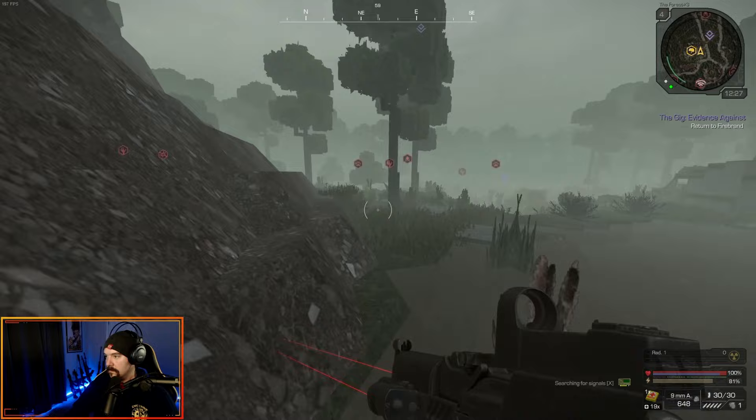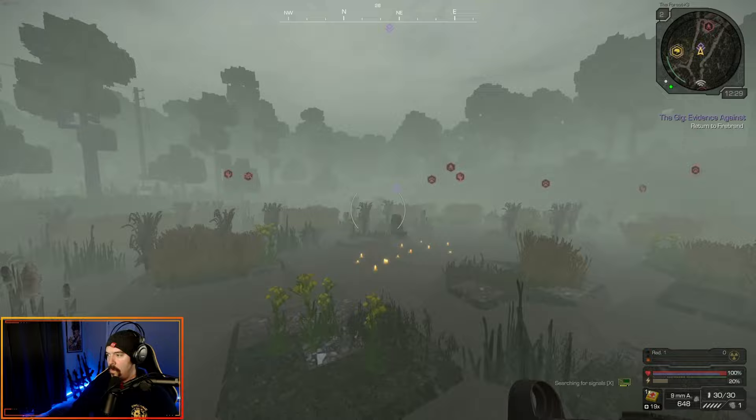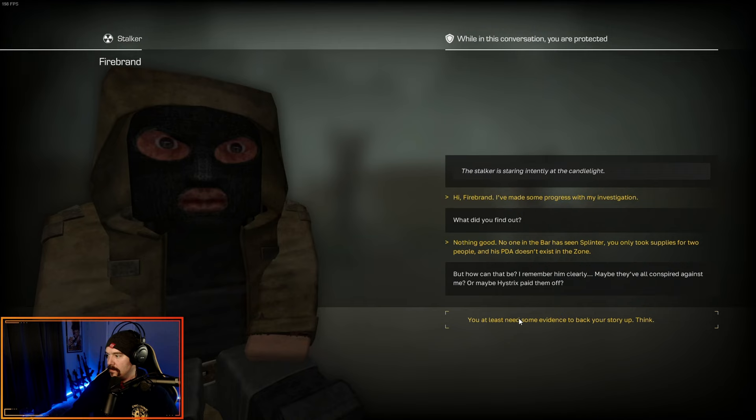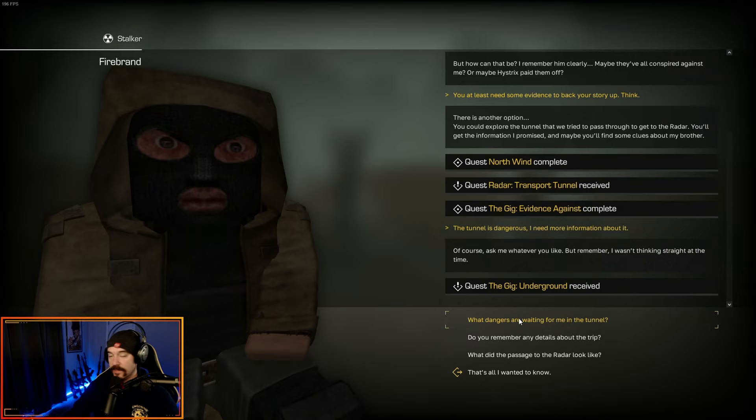So let's trudge our own green mile here. There was a stalker right there. Now Northwind's complete. Radar Transport Tunnel received. And the Gig Evidence Against is complete. Also the Gig Underground has now been received. So you just got two quests.